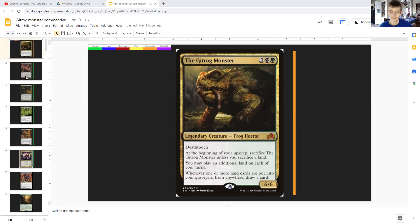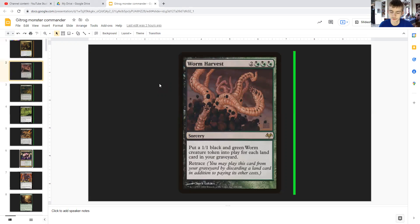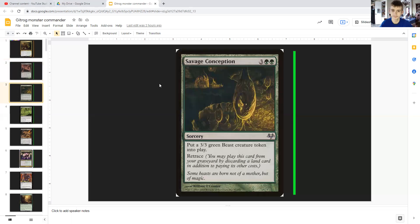This deck utilizes both of those abilities — putting land cards into our graveyard and drawing cards, as well as playing additional lands. Starting with Worm Harvest: for two generic and triple hybrid black-green, it's a sorcery that puts a 1/1 black and green worm creature token into play for each land card in your graveyard. It has retrace, meaning you can cast it from your graveyard by discarding a land in addition to its other costs. When you cast it via retrace, you also draw a card thanks to Gitrog, and since we're discarding more and more lands each time, we get more and more worms.